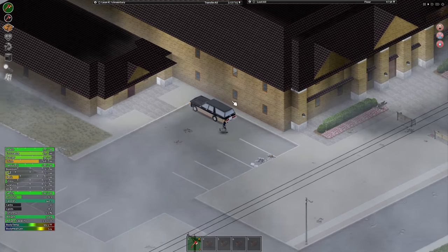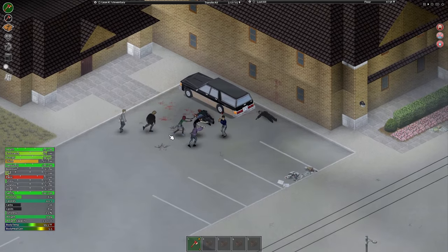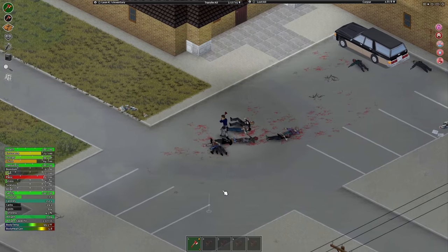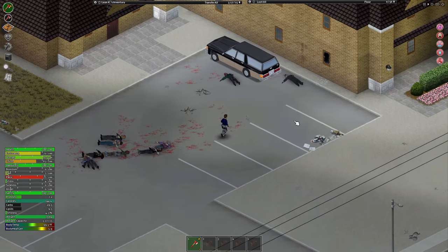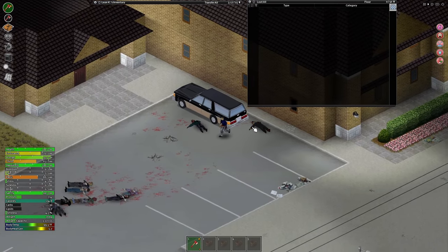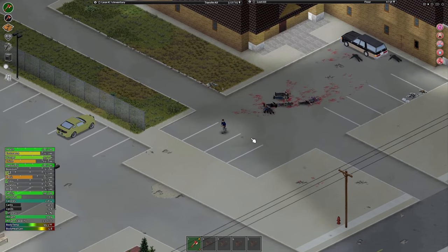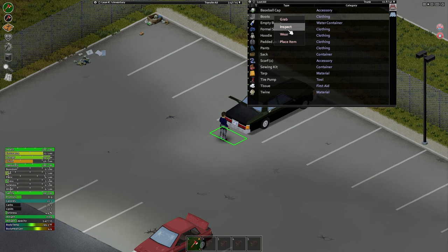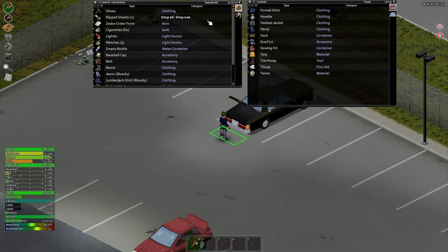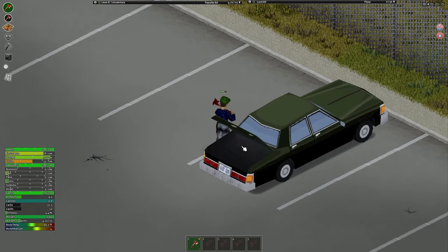We found a key to a car — good stuff! So we found a car, now we just need to get gas for it. Now that I found a key it is worth it to get rid of the zombies. We need to fill up that car with some gas. We need a water bottle and some gas — oh yeah, we want those boots. We found an empty bottle — this will be exactly enough to siphon gasoline.